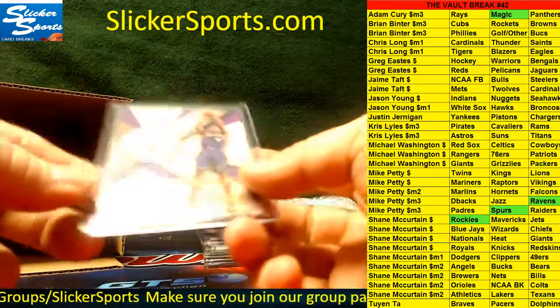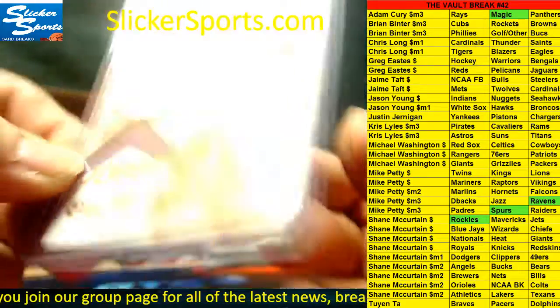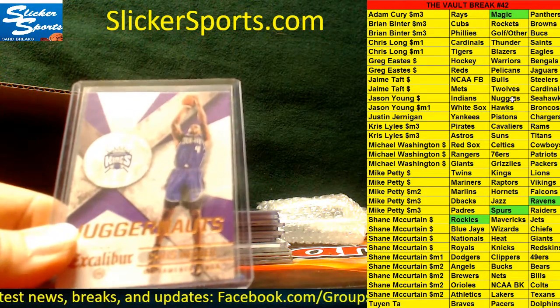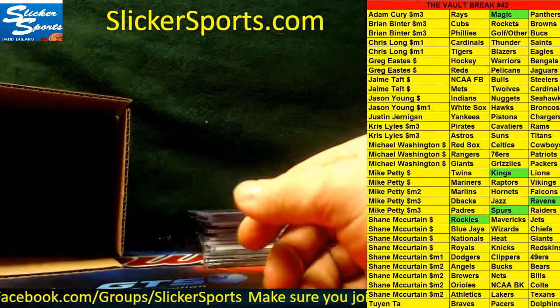Next up, an insert from Excalibur Juggernauts — Chris Webber for the Sacramento Kings. That's from 2014-15 Panini Excalibur. Kings are Mike Petty. Man, Mike Petty — king of the vault so far!